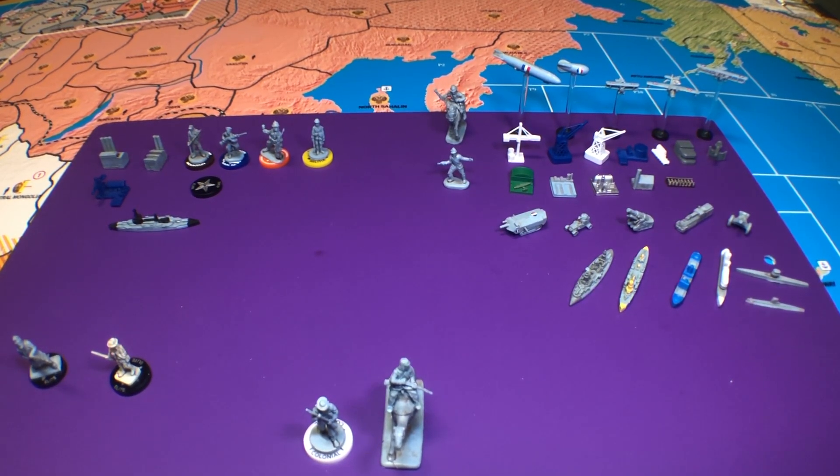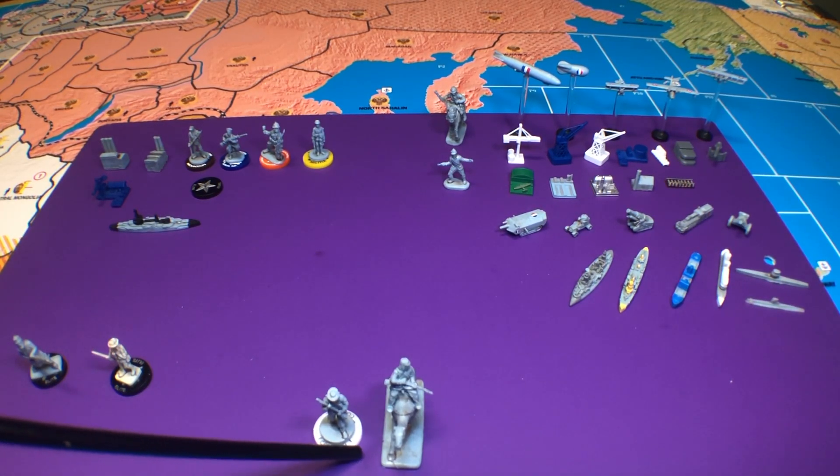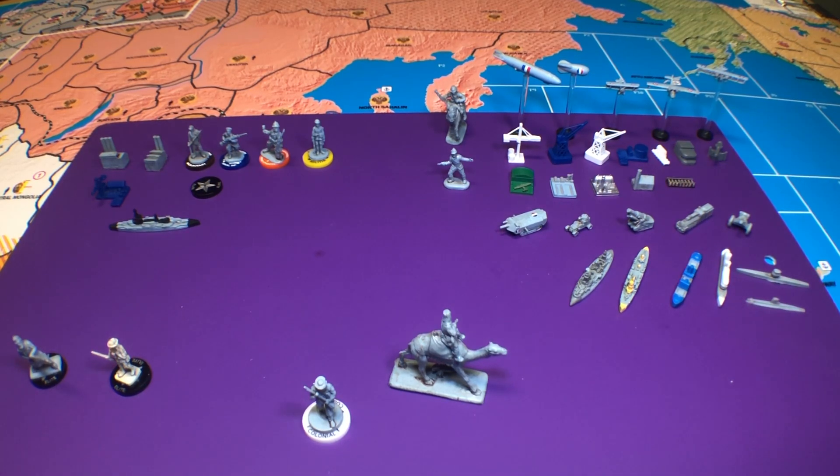We'll get into how things are built in a bit. The only unit you really can't build in home country is colonial infantry. The camel could be built in Russian home country because there's a bit of desert in Russia, but otherwise there's no desert in any of the other home countries. You might as well say you can't really build a camel in home country, because you wouldn't build a camel in Russia — you'd probably build a cavalry instead. A cavalry is much more useful because a camel can't be more than one space away from desert, which pretty much locks them into the lower right part of Russia. So those are all the units you could purchase in the game.